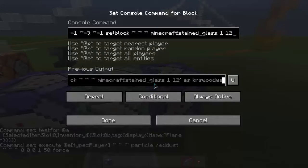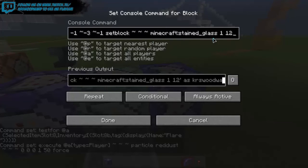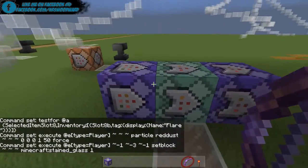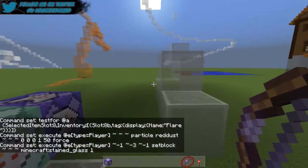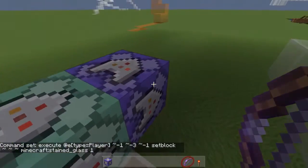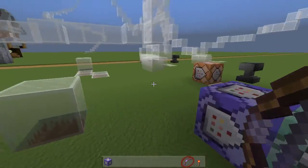Then it goes on conditionally to execute at the player: one to the Y, negative one to the X, and three down — a set block command of Minecraft glass. That's all it is. I will put this in the same pastebin file as the particles and add it — I'll name it Skyrider — so you guys can find it as 'Skyrider' or 'set block command' or something like that.